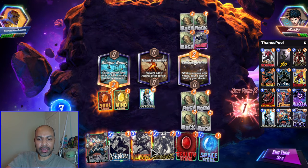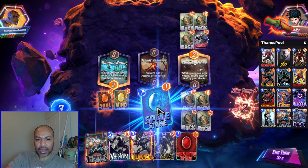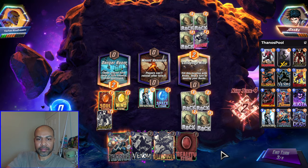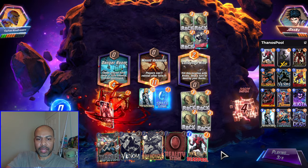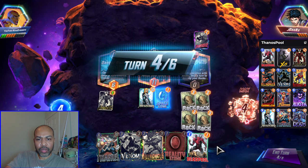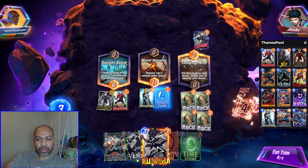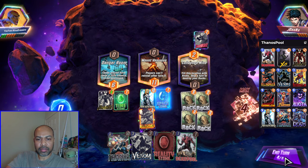If they don't play anything, I can play Reality Stone down. I'll wait on that and play down Carnage. They might Storm this turn, which is okay. Deadpool and Killmonger — or do I play Time Stone down? Time Stone and Killmonger. That way I can play Thanos down next turn. This is almost definitely a Storm — I would fully expect a Storm.